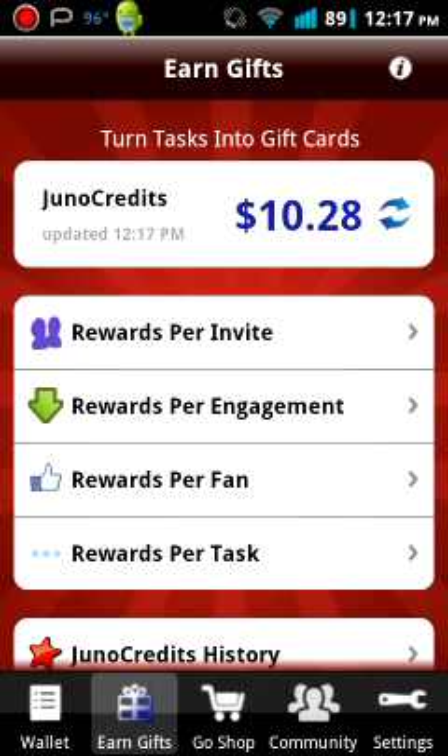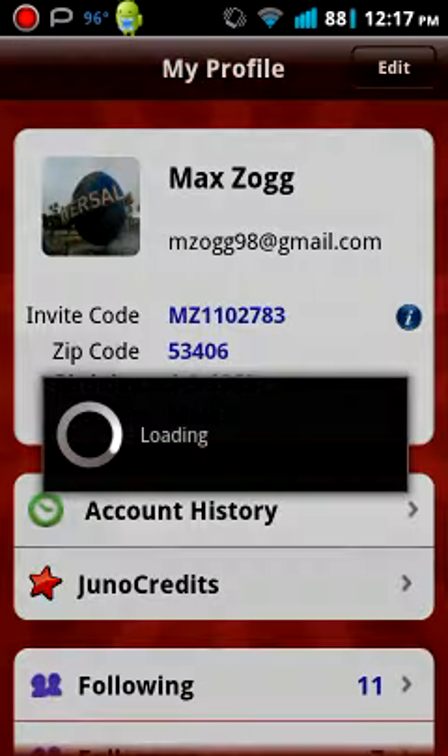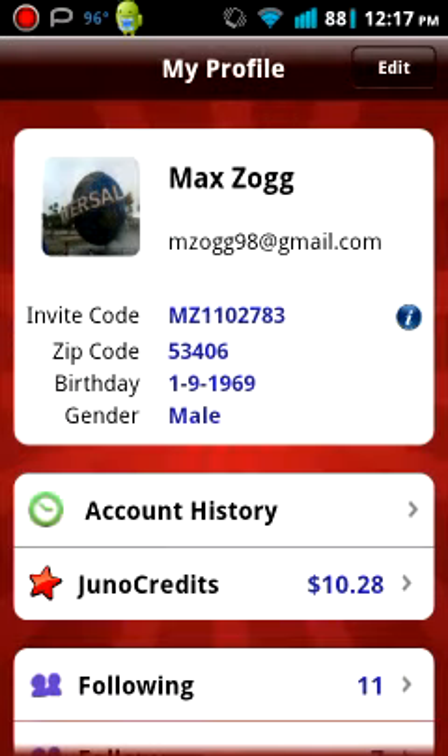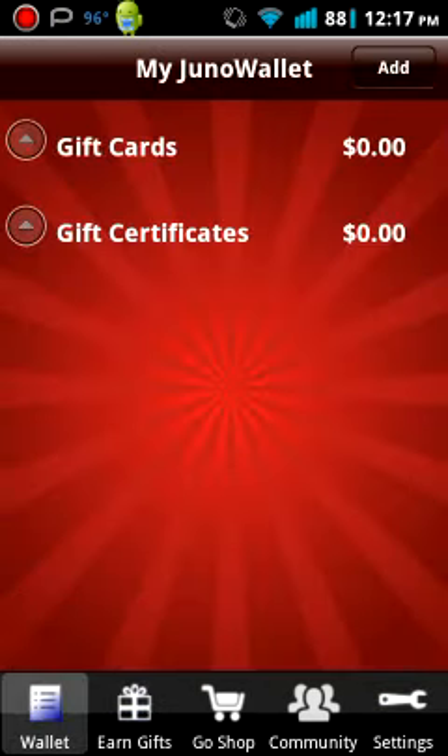When you register, you're going to put your email and name in, then you're going to have a code. Enter the code MZ1102783, which I'll put in the description — you can see it right here. It'll give you 25 credits and it'll start you off on your quest to get gift cards.